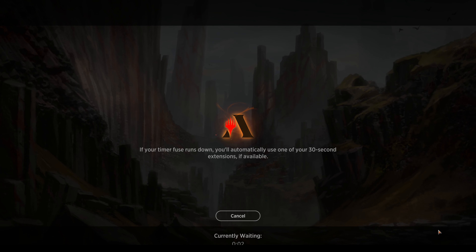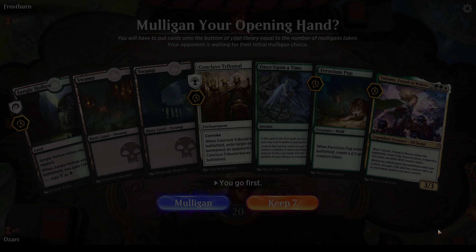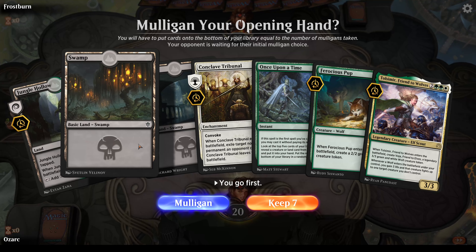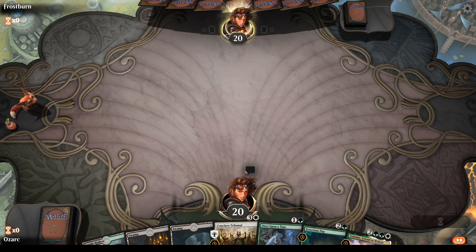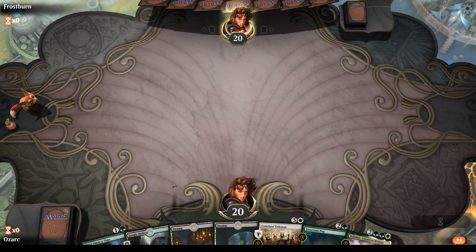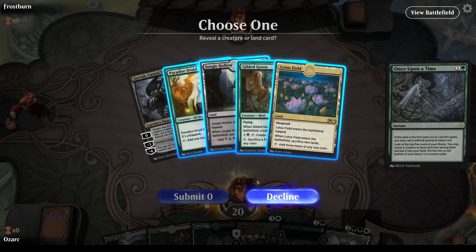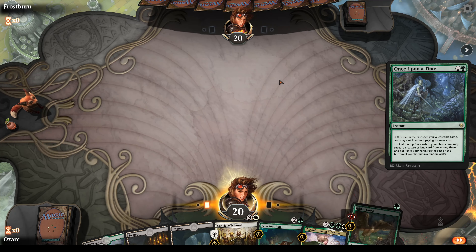Alright guys, let's play our first game of Garruk's Wolfpack. Our opponent is Frostburn — let's see if you can face up to the wolfpack. We have a Once Upon a Time which is amazing, a Furious Pup, but our lands aren't looking too good. However with a green land and Once Upon a Time to smooth things out, let's go for the goose to create some food early on for our Wicked Wolf.